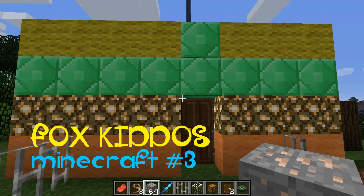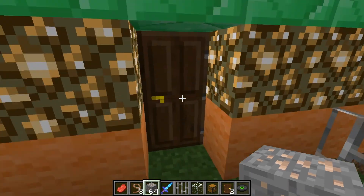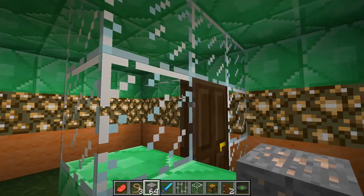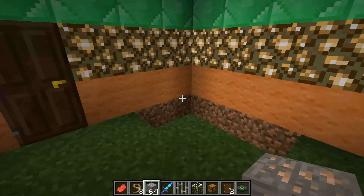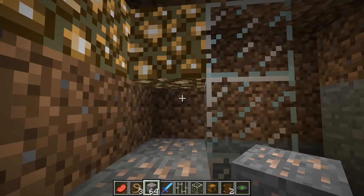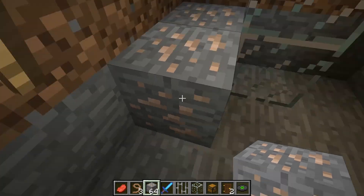We're going to be starting to do the dentist. So here's the table and the door. And if we go down the stairs, it's the dentist where you get your teeth looked at.